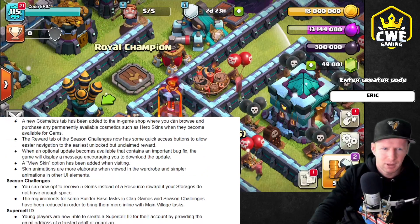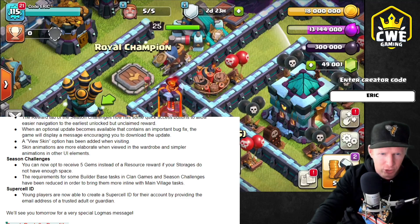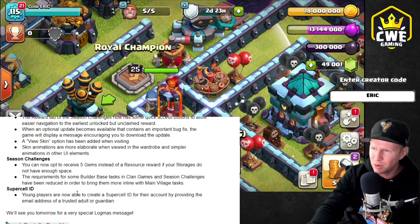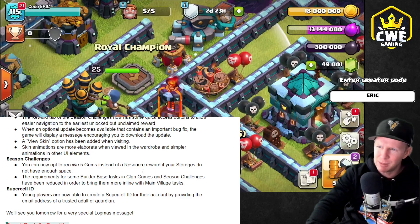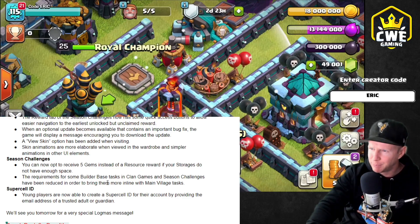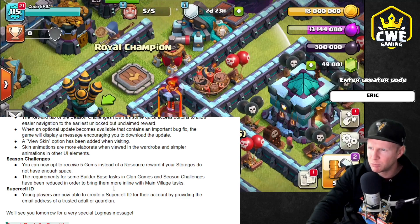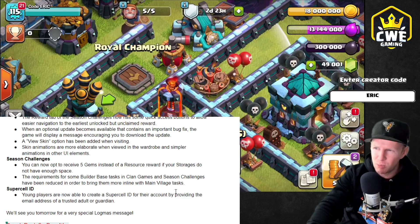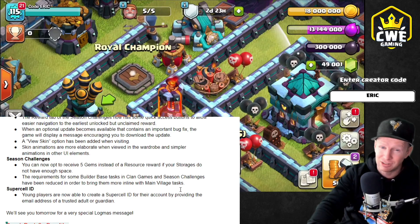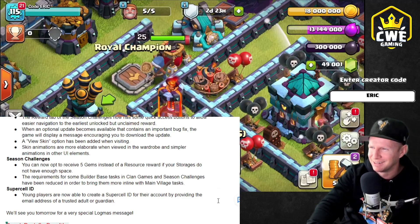Season challenges — you can now opt to receive five gems instead of a resource reward from your gold pass. So if you don't play Builder Base or already have it completely maxed out, instead of receiving those rewards, you can grab some gems so they don't just go to waste. The requirements for some of the Builder Base tasks in clan games and season challenges have been reduced to bring them more in line with the main village tasks. I hope that means no more 30 clock tower kills on the season pass.